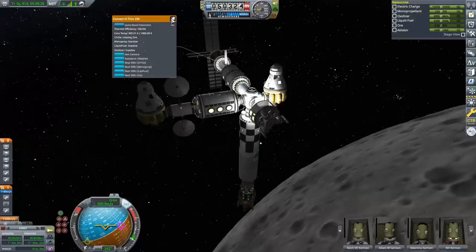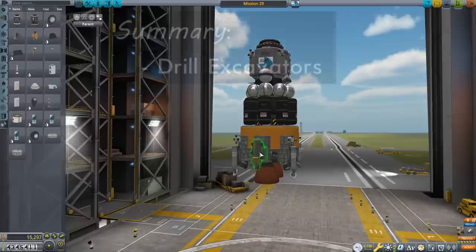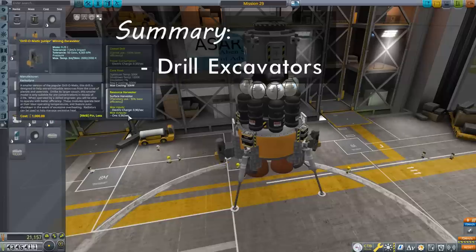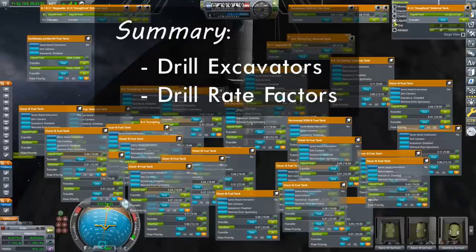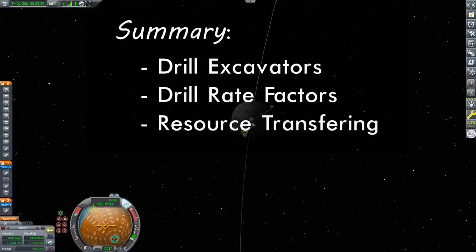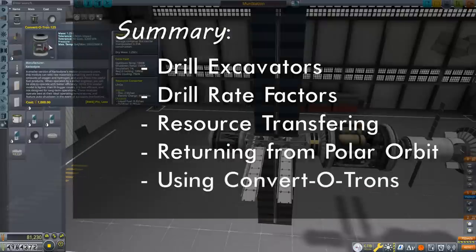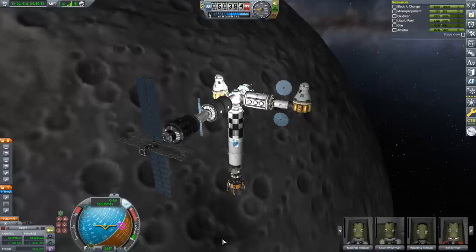To summarize the main takeaways: a good chunk of this tutorial covered building a moon harvester and the game's drilling excavators — make sure to check required cooling to ensure you have enough radiators. I looked at how the ore harvesting rate is calculated, emphasizing the value of high ore concentrations and having an engineer aboard. The resource tab can help open and pin multiple menus at once when transferring to many small tanks. I covered how to efficiently return to Kerbin from a polar orbit — time warp until the orbits align for your ejection window. Finally, I showed how to use the convertotrons to process harvested ore into useful resources. I hope these tutorials were useful and I'll see you for KSP2.